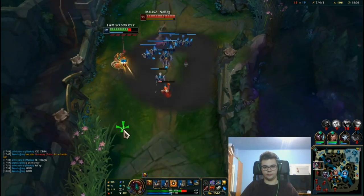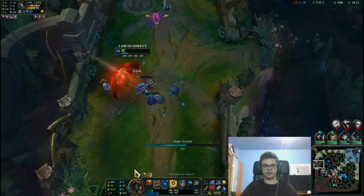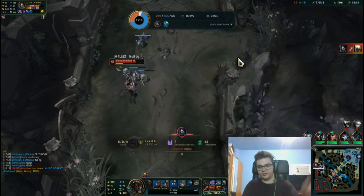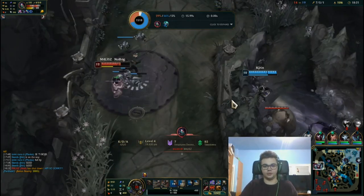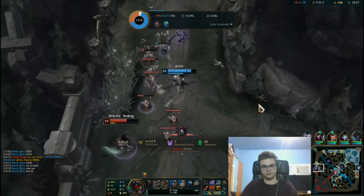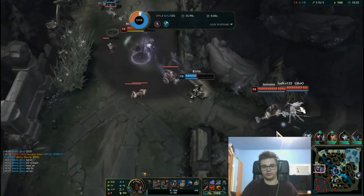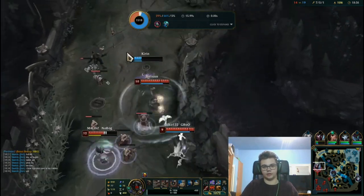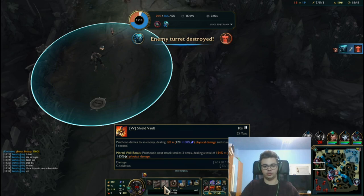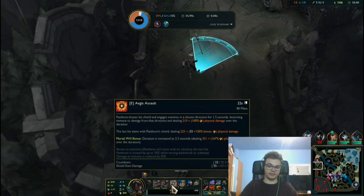I'm playing the wave properly, not forcing anything. She had Flash — I was trying to be careful. Anyway, the W does the mini stun, and you should generally do W into auto attacks into Q into E. E blocks damage from towers — that's this patch. Next patch, in December 2020, it won't, so be very careful about that change.